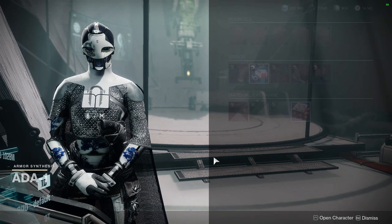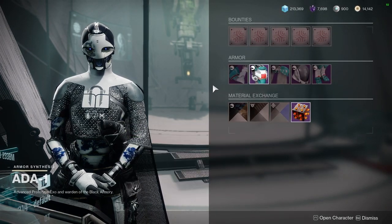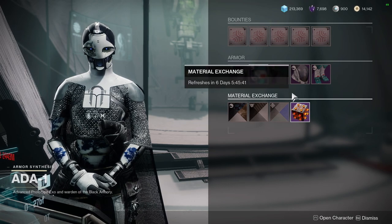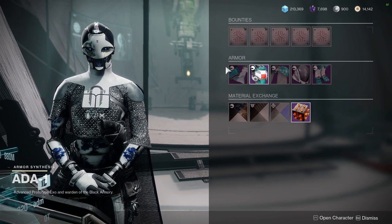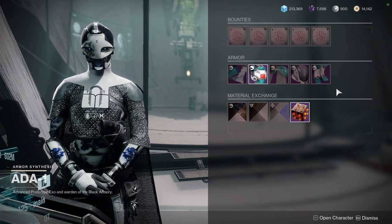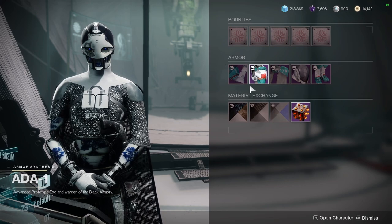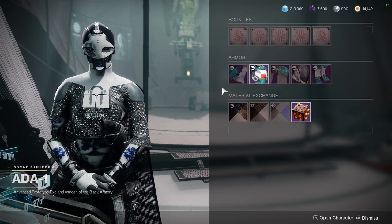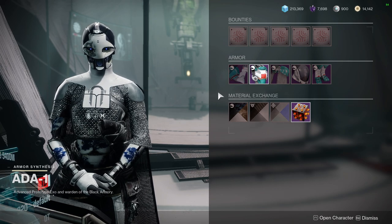Let me know what you guys think. I'd at least recommend the shaders because they're really cool. If you want to be a completionist, I'd recommend just picking up all the armor, because you never know when Bungie goes back and reworks it so you can change all the colors. Either way, I'd recommend picking it all up if you have the currency for it.